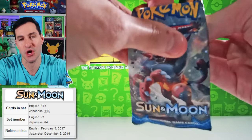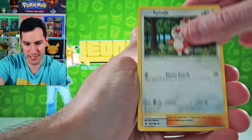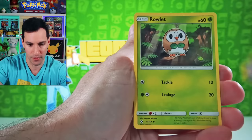Especially out of the older packs, because you can weigh the older packs. None of these packs are weighed. Fire Energy. So it makes it that much more exciting to see what we can get. Cloyster.